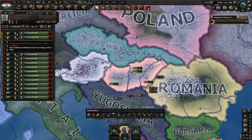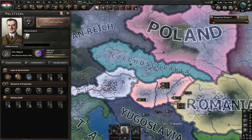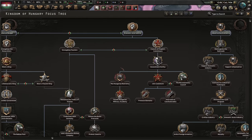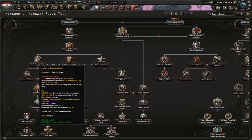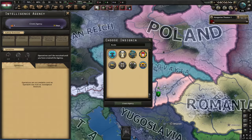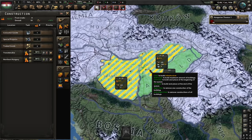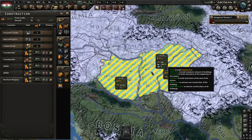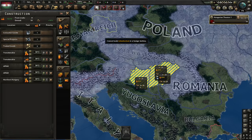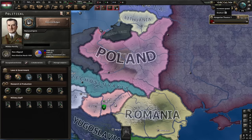As Hungary we start very weak - we have a small army, very little manpower, but that's thanks to the Treaty of Trianon. We will get rid of it eventually. There is a communist, a fascist and even a democratic way to play, but of course the proper way is to invite the Habsburg Prince. So balance the budget. Let's start by creating a spy agency - I think we'll need that. That will hog all our factories for quite a while unfortunately.